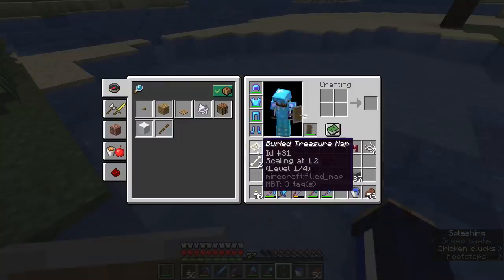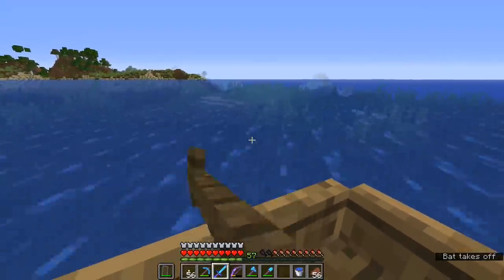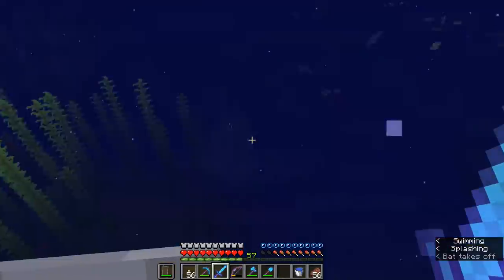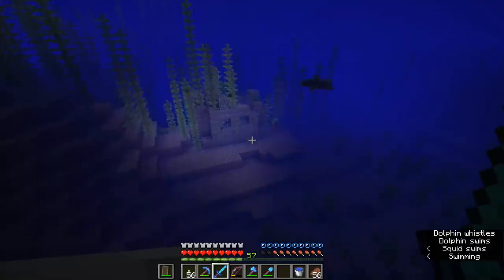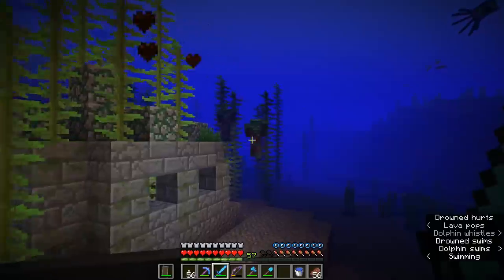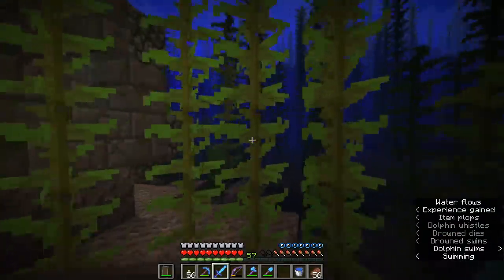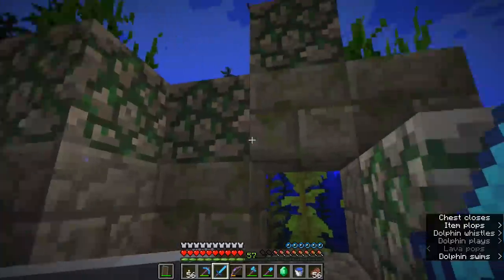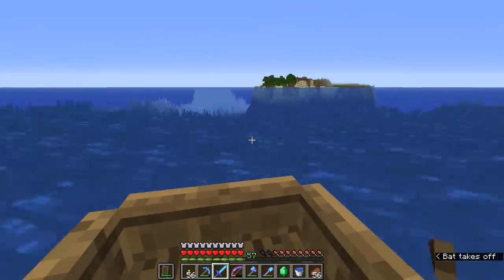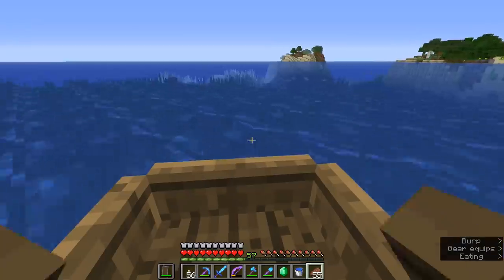The treasure maps both lead to the spot we already dug up in the episode where I first looked for buried treasure. So thanks for nothing, I guess. We are now rowing out into the vast ocean that also contains the mushroom islands and the ocean monuments we've visited. Down here we have a ruin and a drowned has spawned outside. Most often when a drowned with a trident spawns, you'll probably get hit with a trident long before you actually see them because they throw them from quite a range. We got a Luck of the Sea III fishing rod and an emerald in this chest — a little bit better than a treasure map that always points to the same place.